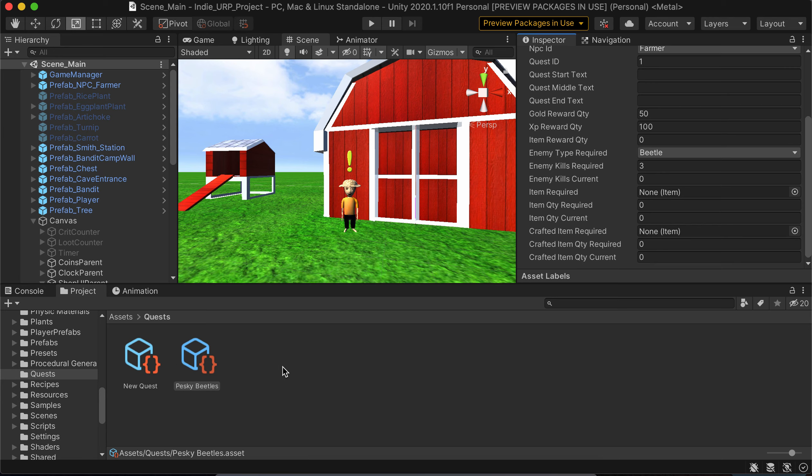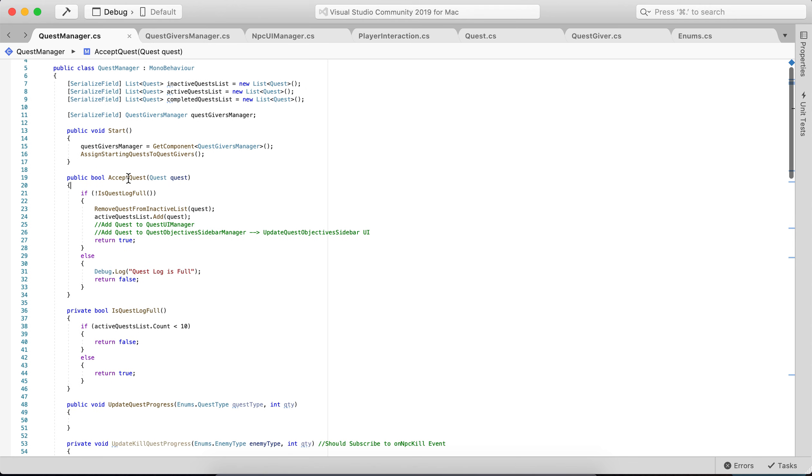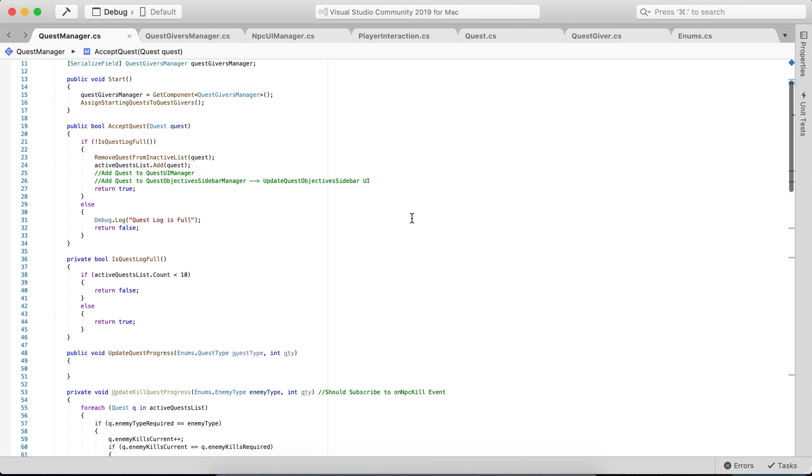So that's the scriptable quest and how I'm handling this. Once the quest giver displays the quest to the player and the quest log is not full, the player can accept it. It gets removed from the inactive list and added to the active list — the active list is basically the quest log. If the player cancels, deletes, or fails the quest for whatever reason, it's removed from the active list and goes back to the inactive list. Once the tasks are completed and rewards are accepted, it goes into the completed quest list — you always have that as a reference, and it'll be used for other events in the game.